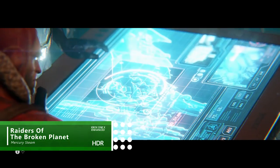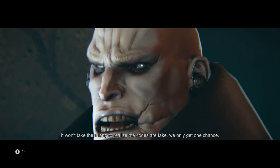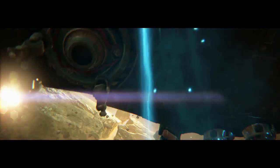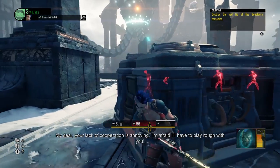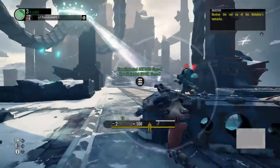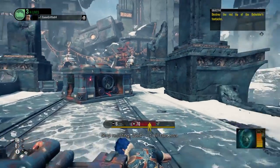First up on our list of games you can download for free right now is a novel 4-on-1 shooter about either teaming up with fellow raiders and going on a mission together, or playing as an evil invader and totally trolling them as they do. What's good about Raiders of the Broken Planet is that you get the entire first co-op campaign, a single player mission and 5 playable characters all for free.